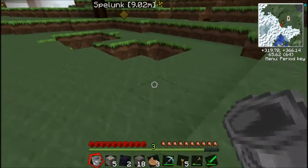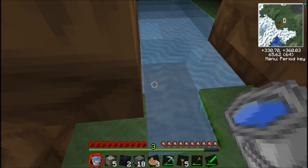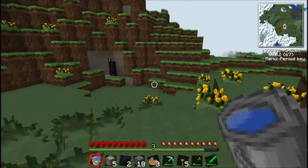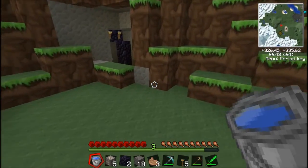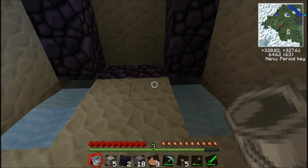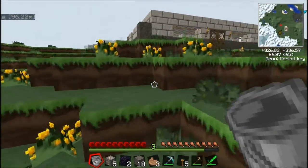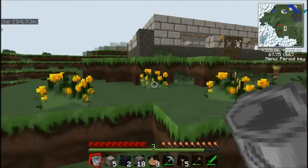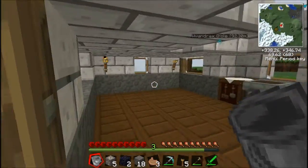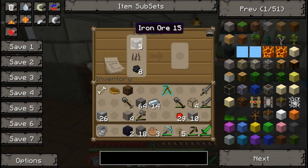I'm thinking of putting little water spots around the portal just for aesthetics. Today's episode is probably going to be about random stuff that has to be done that has absolutely no straightforward focus.